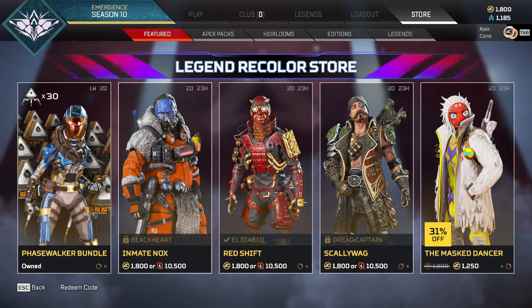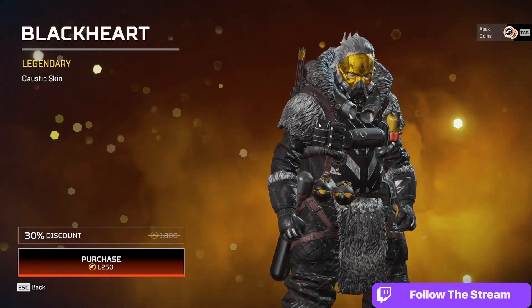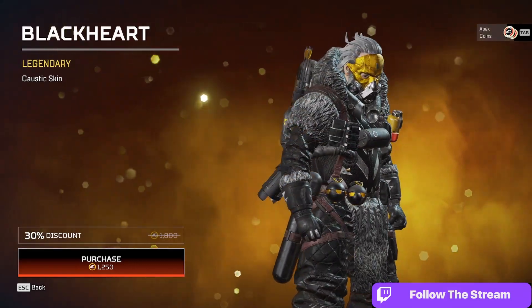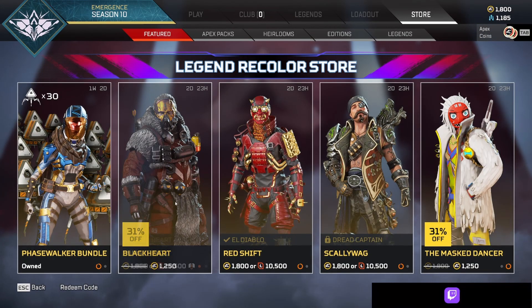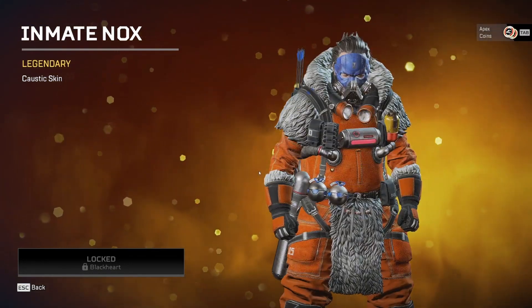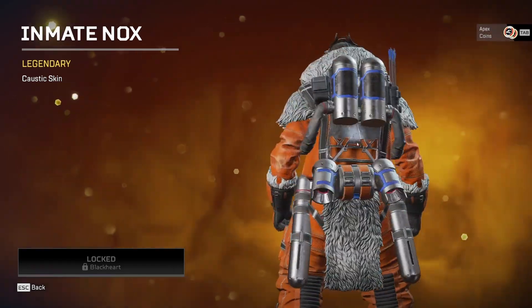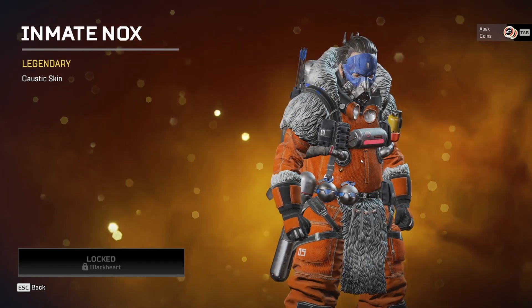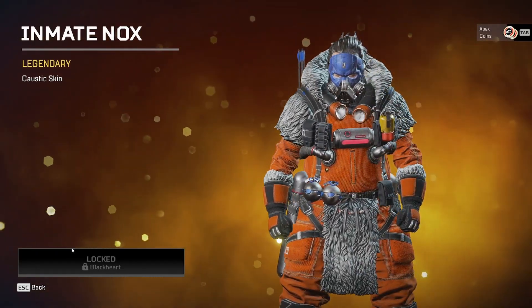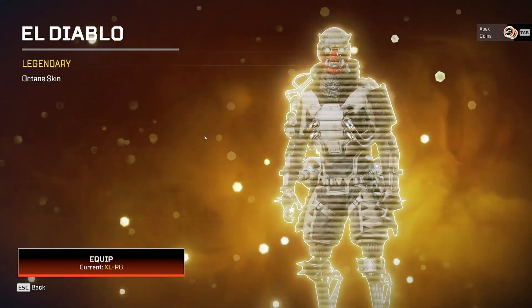Let's go ahead and dive in and see what's changed out. If you have the Black Heart skin for Caustic, you'll be able to pick up the recolor called Inmate Knox. Inmate Knox actually looks pretty cool — he genuinely looks like a real inmate, just without all the equipment. I don't know how many inmates actually get that kind of gear other than Caustic himself.